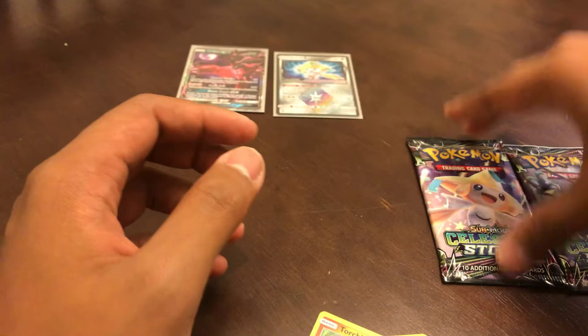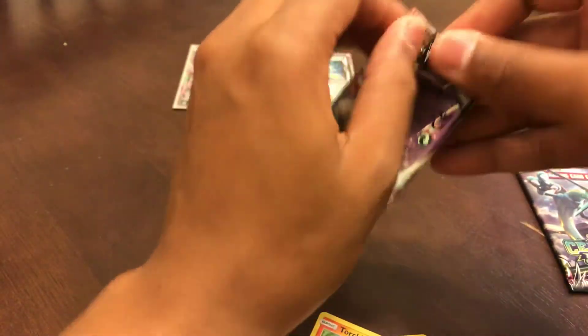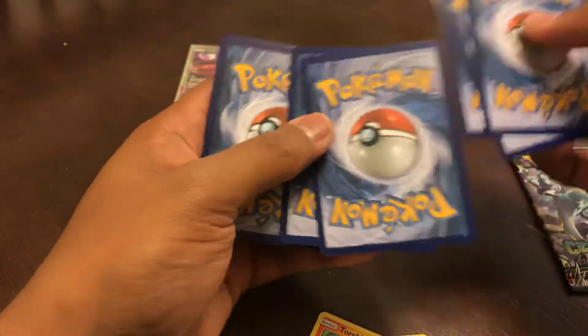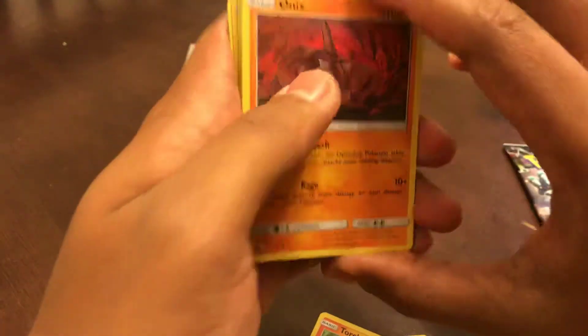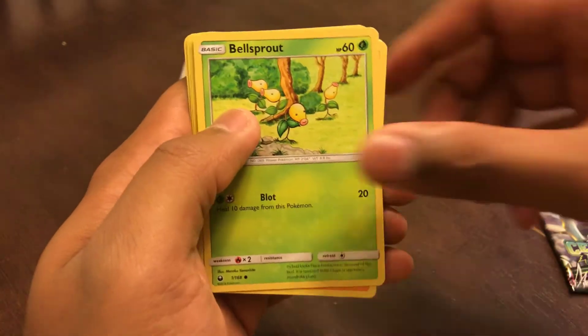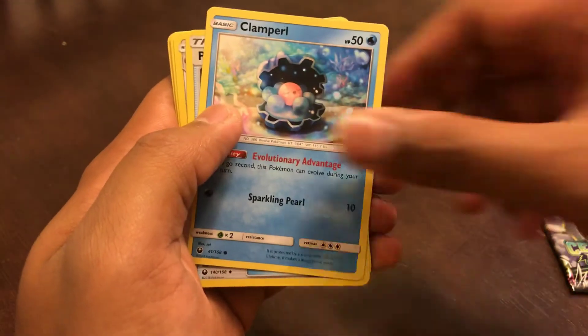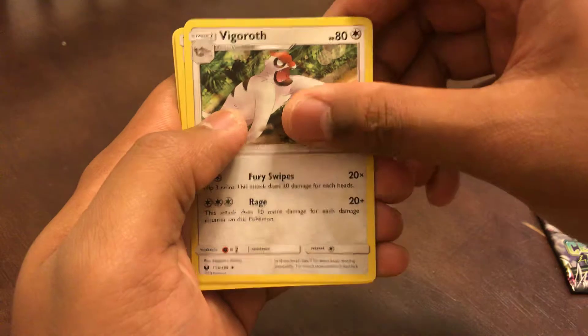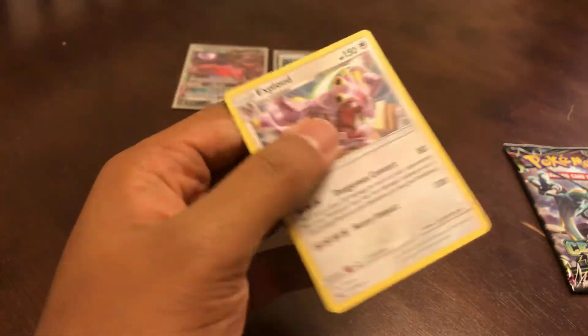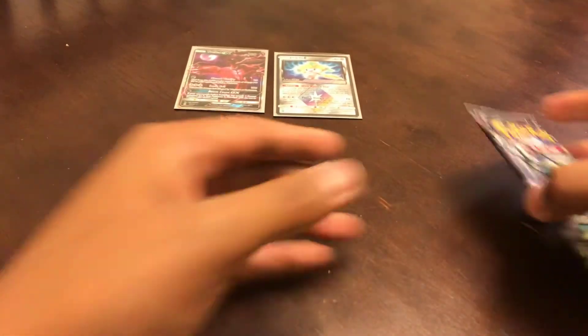Damn, Prism card Jirachi, let's go. That's freaking awesome. It's kind of funny how I just saw these in the back of my trunk. Code card. Onix, Bagon, Bellsprout, Pansage, Krookodile, Poké Nav, Vigoroth, Fisherman, Bellsprout, reverse holo, and Exploud again. Dude, that's freaking cool.